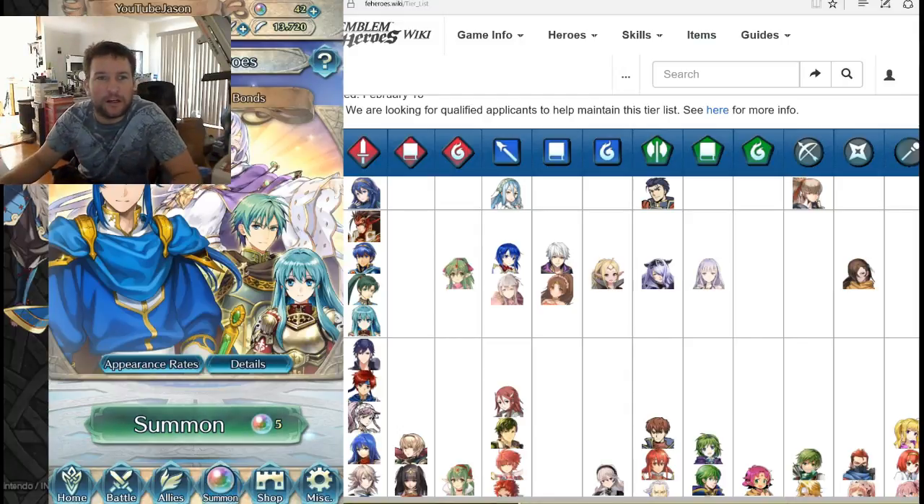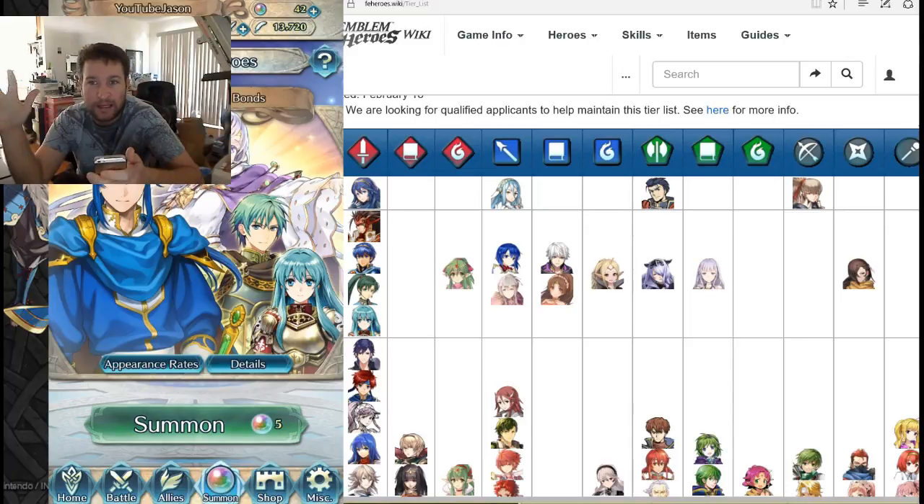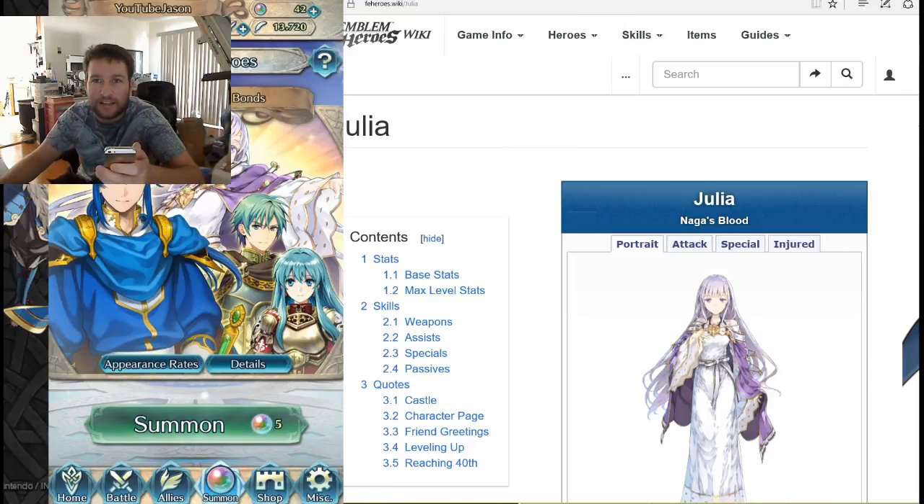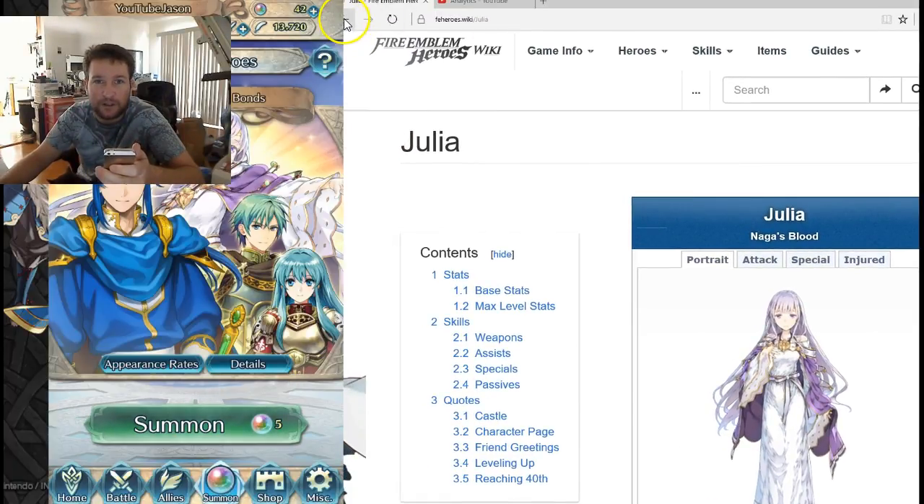Fire Emblem Heroes has released a new banner — Family Bonds, new heroes. There's actually a really good hero in here that I want to get. It's a green hero and it's a mage. The featured green hero is this character in white — her name is Julia. She is a very, very powerful S-tier mage on the tier list.